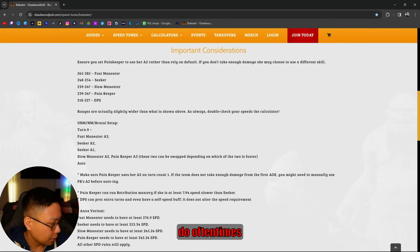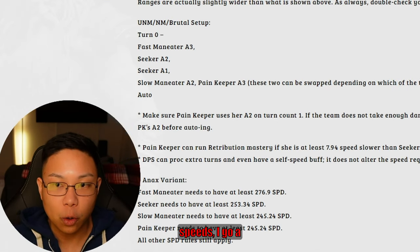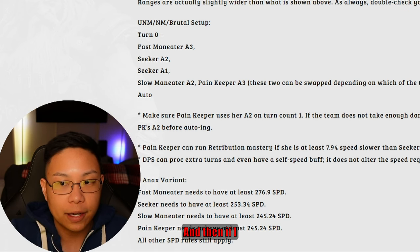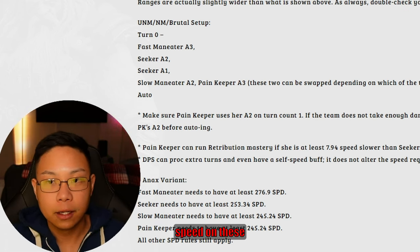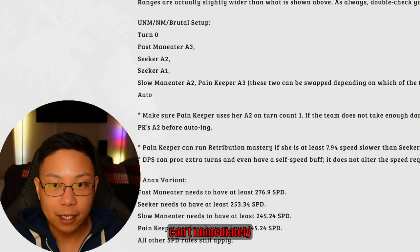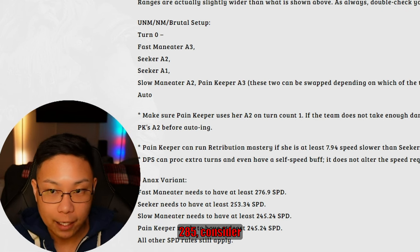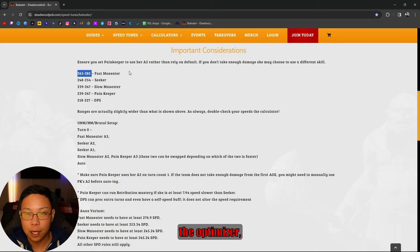Sometimes I go into the optimizer and if I see I can't hit these speeds, I go a little bit lower. If I have glyphs I can glyph up like 5 speed on those pieces. So if you can't immediately get between 265 to 285, consider going a little lower like 260 and then glyphing up. Use the optimizer if you have it.